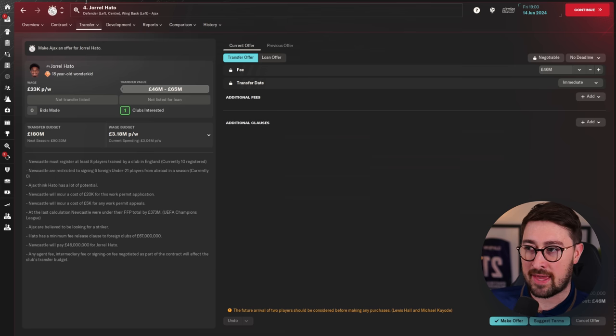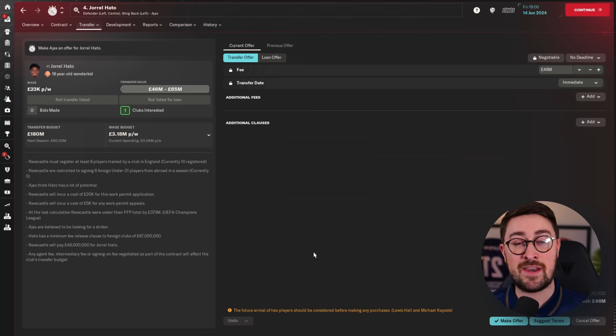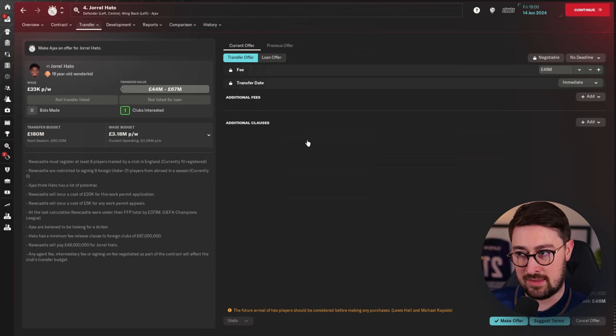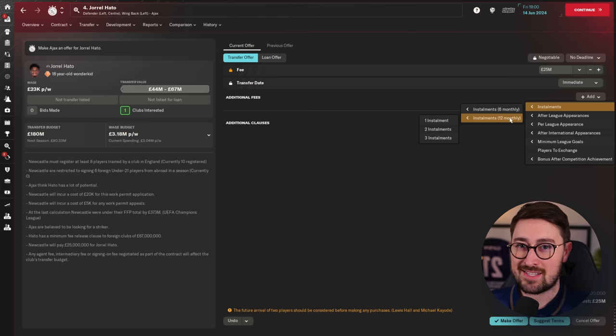I've targeted Jarrell Hato as a new player to bring in. His transfer value at Ajax is £46 to £65 million — confirmed at £44 to £67 by talking to his agent. I don't want to spend that all at once because I want to go and buy loads of other players as well. I want to spend small amounts on lots of players, and then hopefully having all of these really good players will mean I win things and get more money in the future too. That's what I'm banking on by using installments.